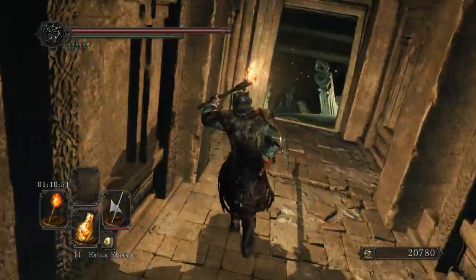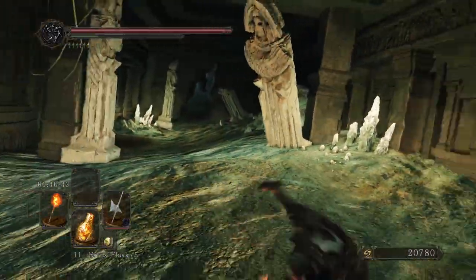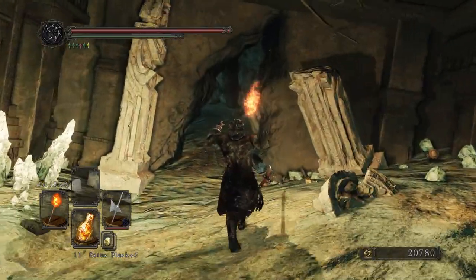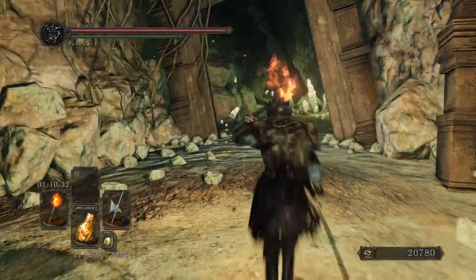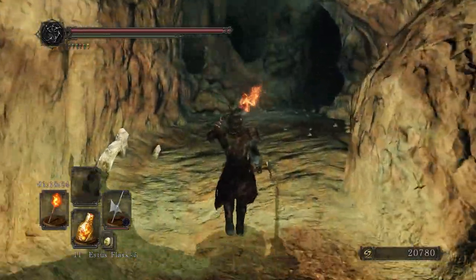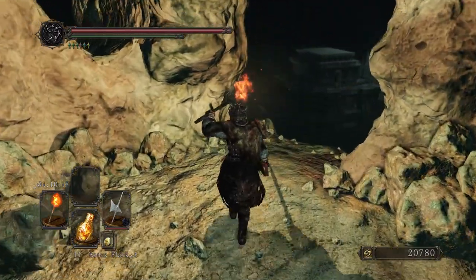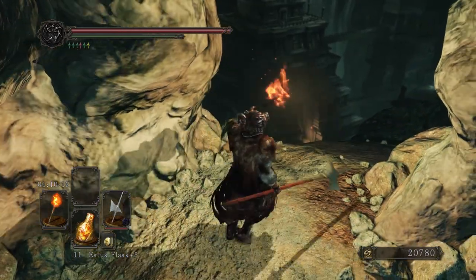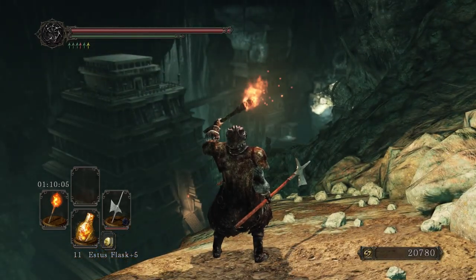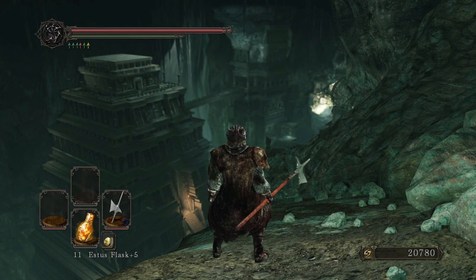What do you bet I'm going to die to the very first enemy? I know how to attack. I remember how to dodge. I think I'll be okay. I love this underground destroyed ruins — it's very cool. Wonderful environmental design. I wonder what my first enemy's going to be. I've never been down here; this is the first time I've ever set my eyes upon these stones. Shulva Sanctum City. Look at that.